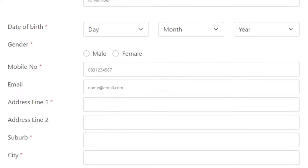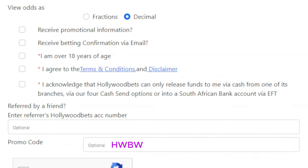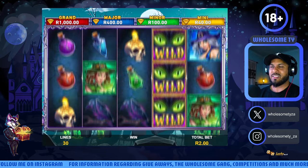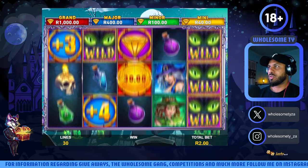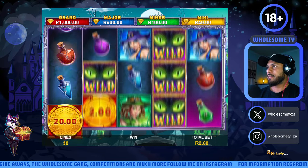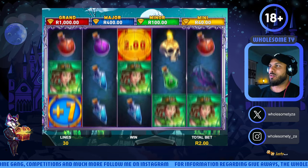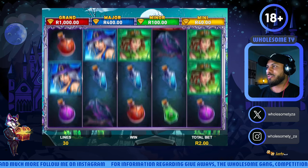When signing up to Hollywood Bets, make sure to use the promo code HWBWTY upon registration. I should have really read the rules of this game so I know what the numbers do, but I'm the type of person who likes to play and learn as we go along. It's more exciting when you have to figure it out.